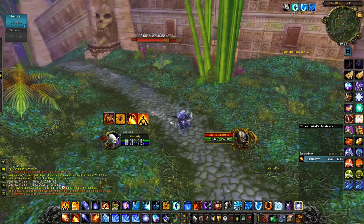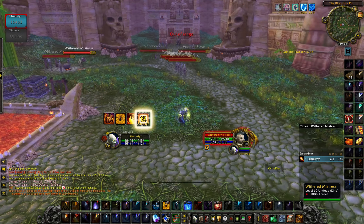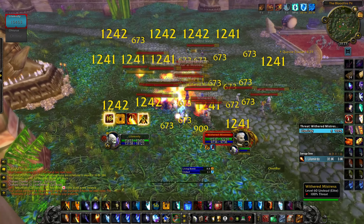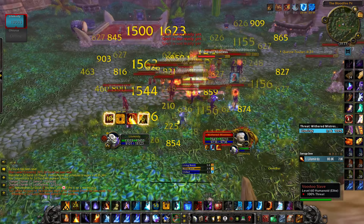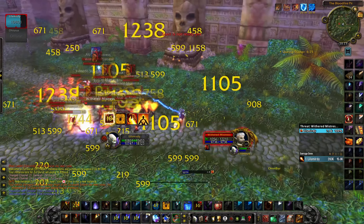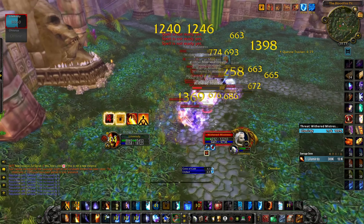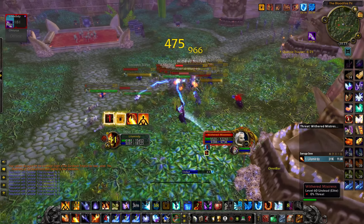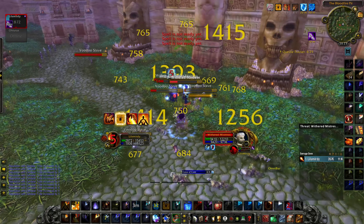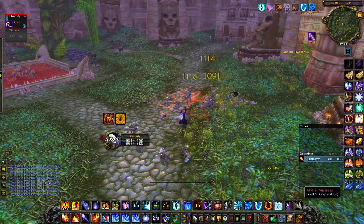Moving into pull 2. I have ice block on cooldown so I need to improvise and pull without an ice block. The most important part in this pull is that you use mana shield a lot, and mana gems and mana pots whenever you need to. I'm basically stacking them using dragon's breath, use my flame strike proc, then I blast wave them and use that proc. Then I just use cone of cold and arcane explosion. I reuse mana shield whenever I need to, and continue spamming arcane explosion until dragon's breath is back off cooldown, then I finish them off.